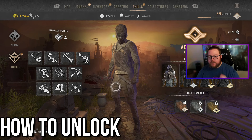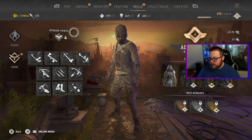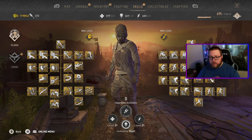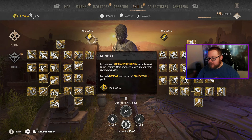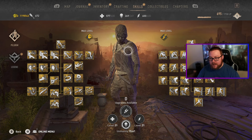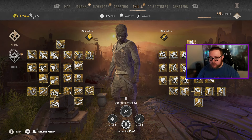Here we are in the game. First off, in order to unlock legend levels you have to be character level 9. If you're not character level 9 you will not have legend levels yet. In order to reach character level 9 you do need to get maximum level in combat and max level in parkour. That is the only way to reach level 9, so you will have to max both of those out.